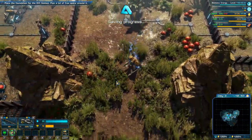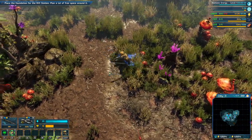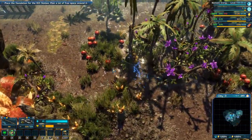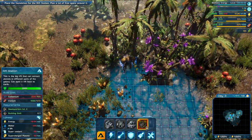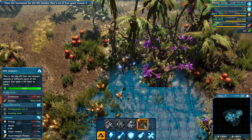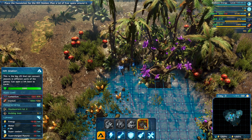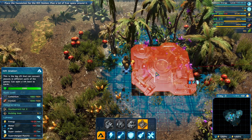Let's get this rift station foundation going. Almost have enough carbonium ore to do that. There we go — Jesus, this thing is big.